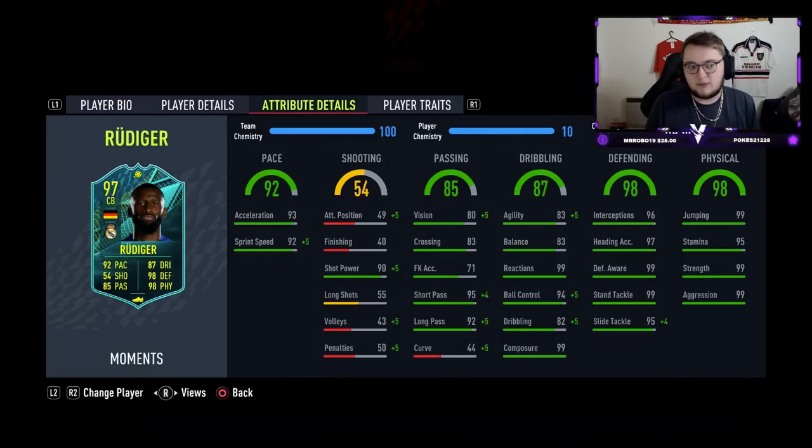95 stamina is good, but you don't really need that on centre backs either — you can play with a centre back on 60 stamina and they'll go for the full 90 minutes no problem. He's got 99 strength and aggression. This card is bonkers.